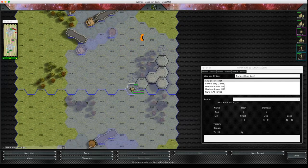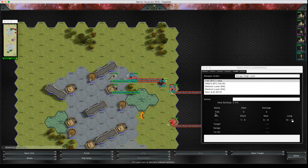Oh — a Demolisher right in front of me! Let's actually show an example of multiple targets now, so I can deliver different TAGs to different targets. My Raven is going to have a go at tagging this unit.